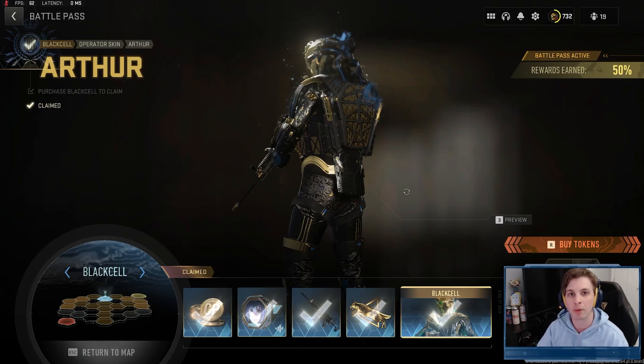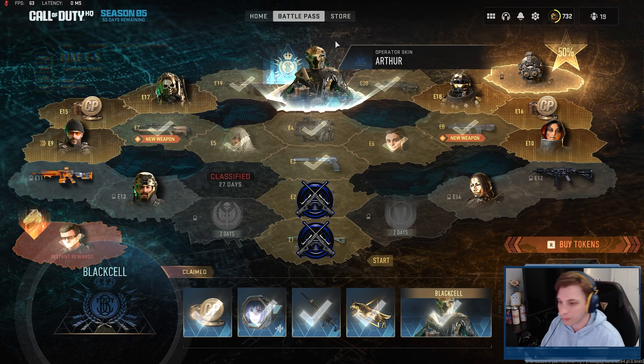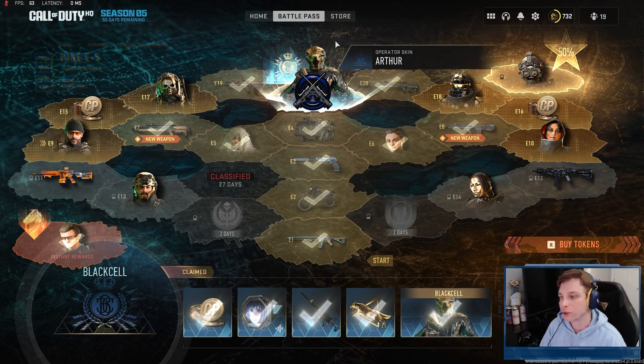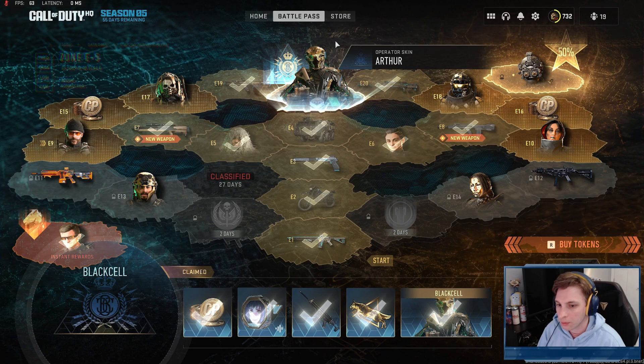Here's the fastest way to unlock the new weapons. If you're completely free on the battle pass or not buying Black Cell, start at E1 and go E1 → E2 → E3, then branch to E5, E7 for the new sniper, E6, and E8 for the new AR. If you buy Black Cell, you can go straight to E19 and E20 for the Black Cell blueprint versions, or go down to E4 for a vehicle skin and then proceed to E5–E8.